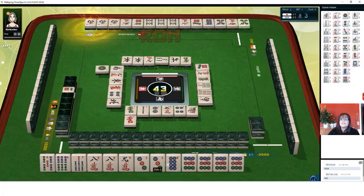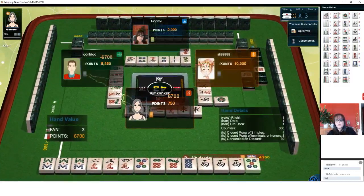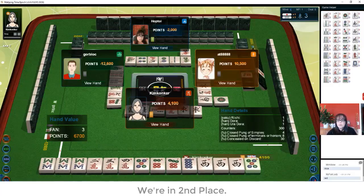Shoot. Three han — riichi, dora, and uradora. Riichi alone. Again, riichi alone. We're in third place. That was north who won, so east will move — which is good because it'll progress the game.